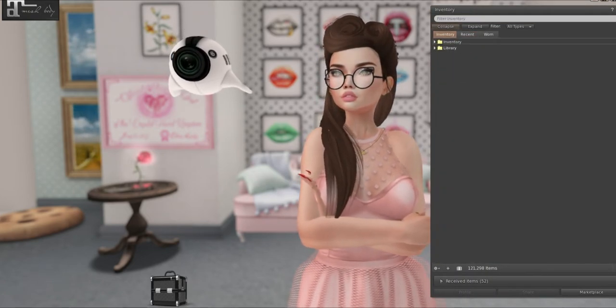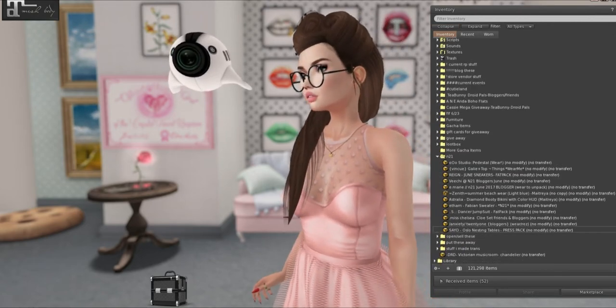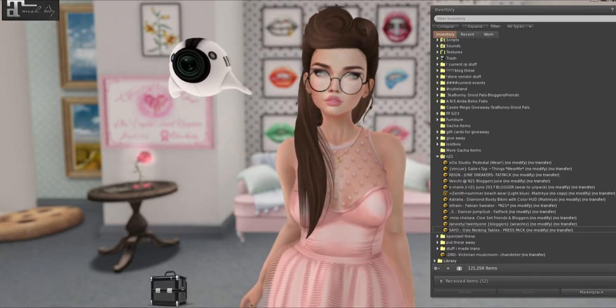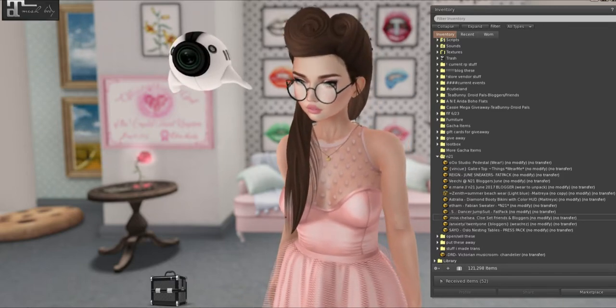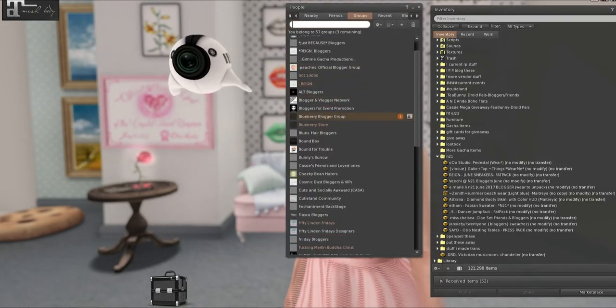Let's see which ones do I have. I have OOO Studio, Vincu, Reign, Vici, Zenith, Australia, Etham, Sabotage, Miss Chelsea, Anxiety, and Sile. Let me make sure I'm not missing any others really quick.